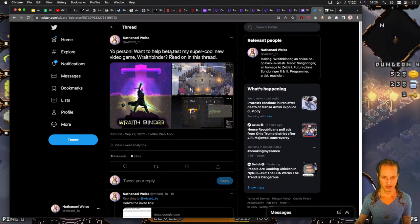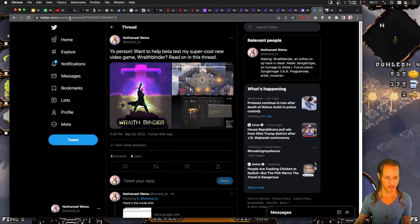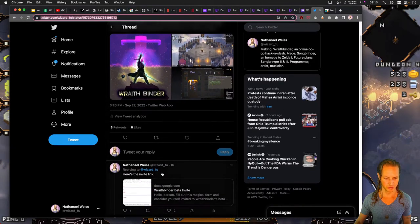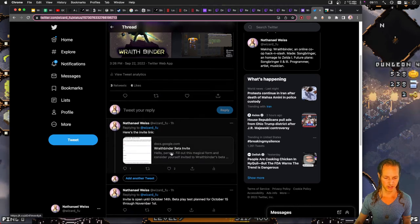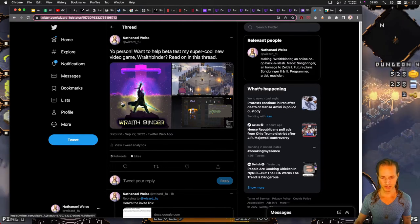The beta test is coming for Raid Binder. You have till October 14th to respond to the invitation. All you gotta do is check out my Twitter — Twitter.com/wizard_foo. There'll be a post with an invite link. Fill out the invite form and you get on the list to beta test Raid Binder. The beta's gonna run from October 15th to November 1st.